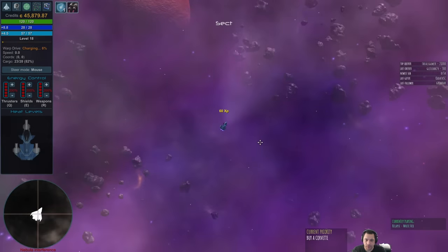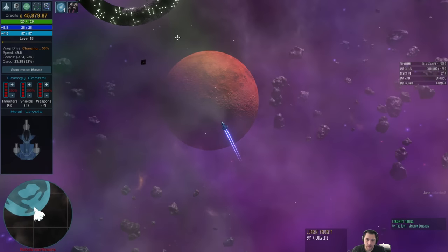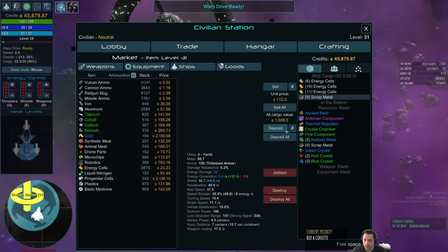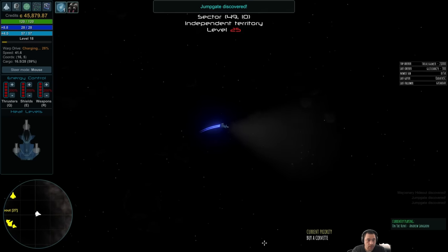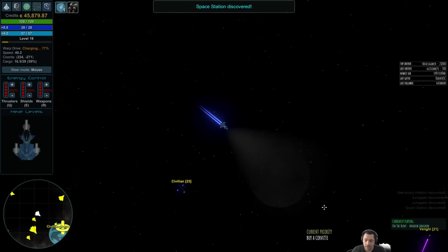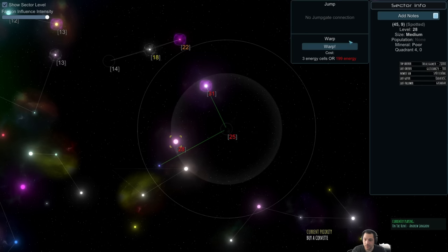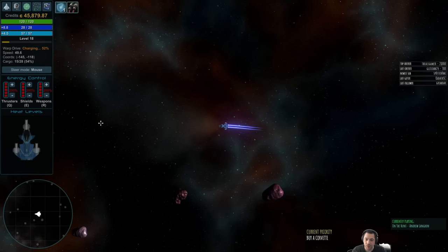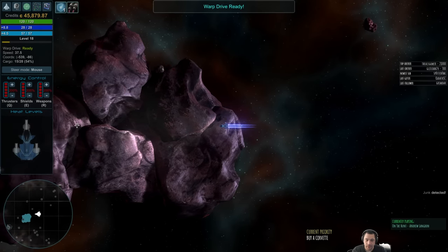I'm somewhat heading into more dangerous territory again — I've got to be careful where I'm going. Still looking for that COT. There's a Vengi base here, doesn't help me — tis the enemy. Here's another asteroid run. Maybe this time I survive long enough to jump out. What's funny is you get to a point where these are so inconsequential and easy to survive, but not at my level — they're scary at my level.